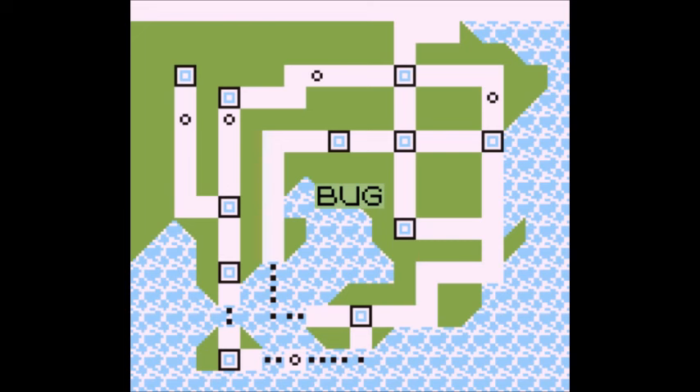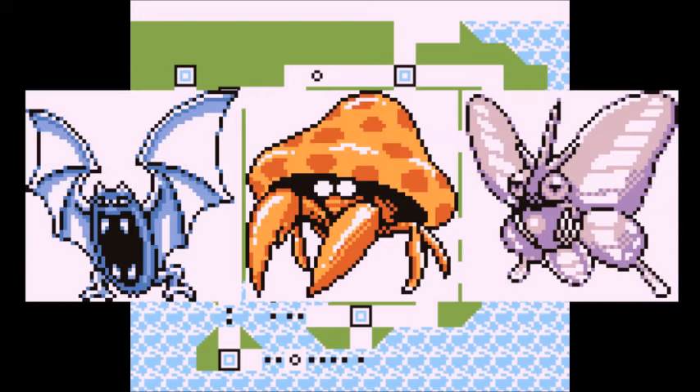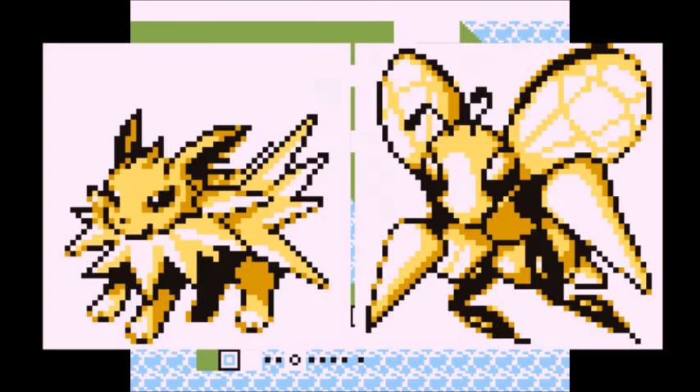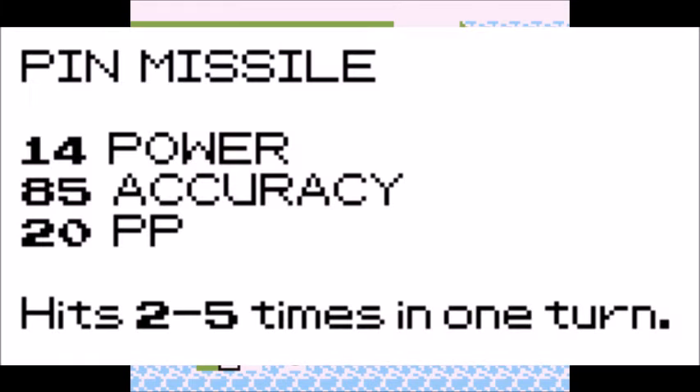Moving to the bug type moves — despite there being very few of them, they're nowhere near good and shouldn't be used on serious movesets. Leech Life is the most commonly known bug move yet the weakest attack, with 20 power, 100 accuracy, and 15 PP, healing roughly half the damage inflicted. Pin Missile is only learned by Beedrill and Jolteon and, while stronger than Leech Life sometimes, has accuracy issues — 14 power, 85 accuracy, and 20 PP, hitting two to five times but with a real chance to miss entirely.